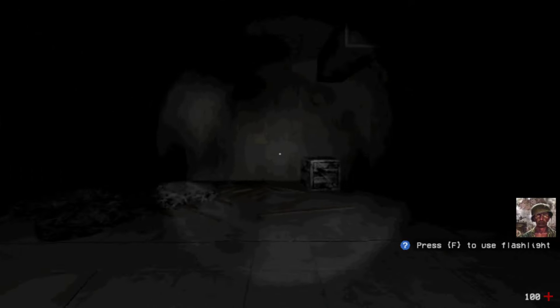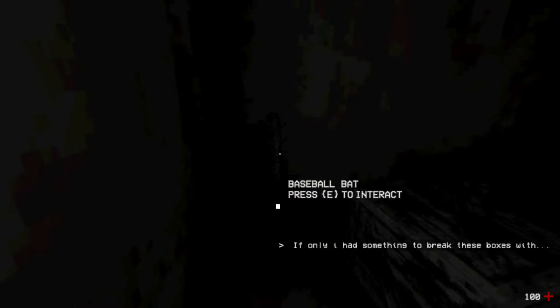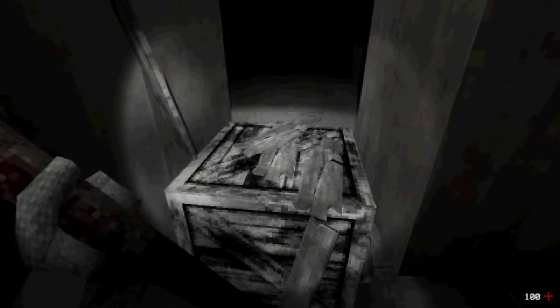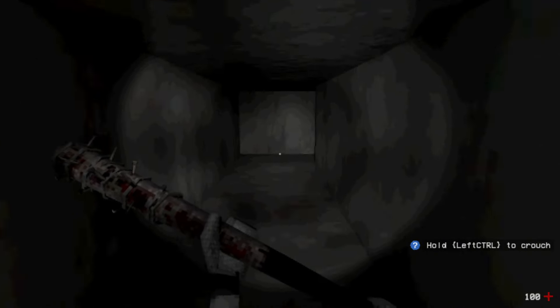Press F to be lurking in this dark shadowy room. Back home. If only I had something to break these boxes. How convenient. Ammo — I wonder what I'll need ammo for. No boxes standing in my way. Nice. Off I go now. Vent — hold left control to crouch, of course.